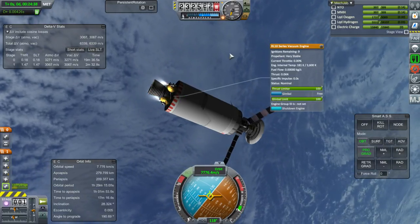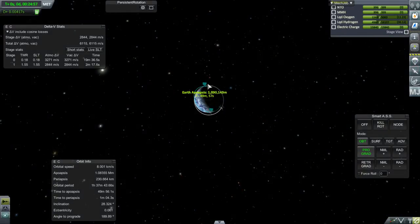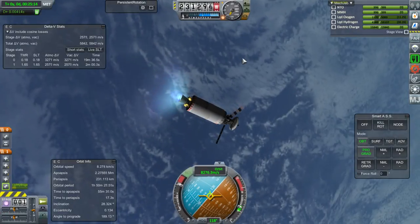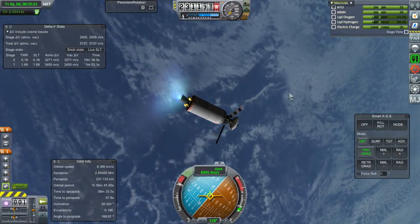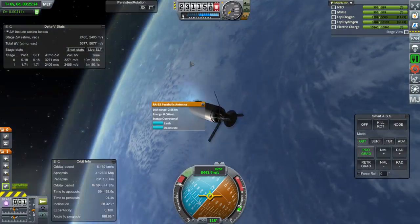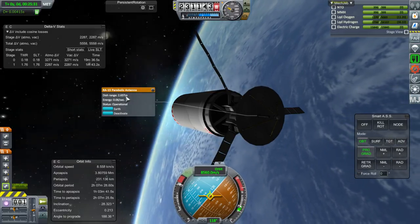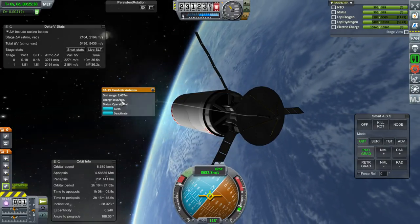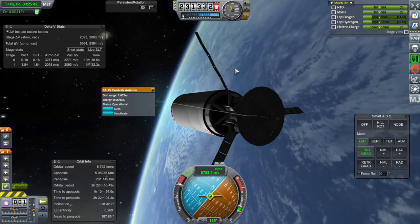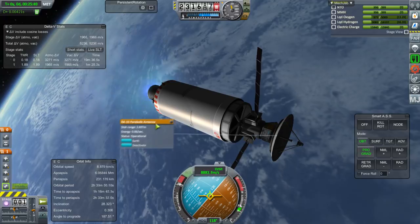Check your ignitions remaining - make sure you have ignitions. Then when you're ready, follow up. Our target apoapsis is 35,786 kilometers; it can be higher or lower depending on where you need to position the satellite. Taking a look at our main dish, it has a dish range of 2.65 terameters - that's 2.65 billion kilometers - which is quite a good range. Energy consumption is only 0.06 per second but it is constant, unlike stock where it only uses power when transmitting.